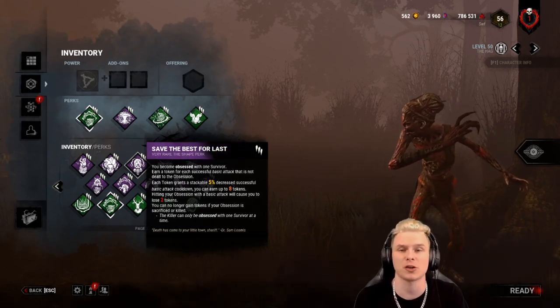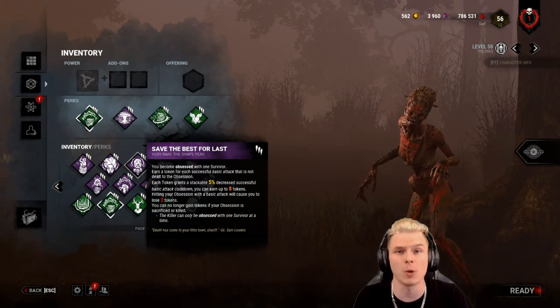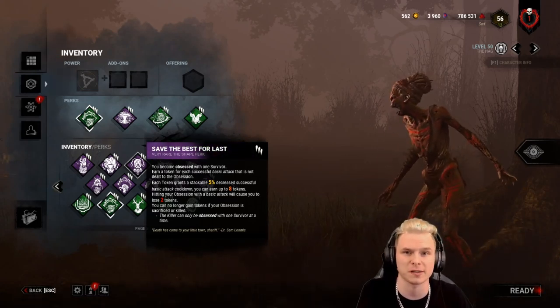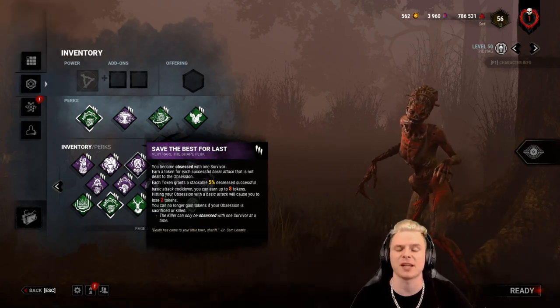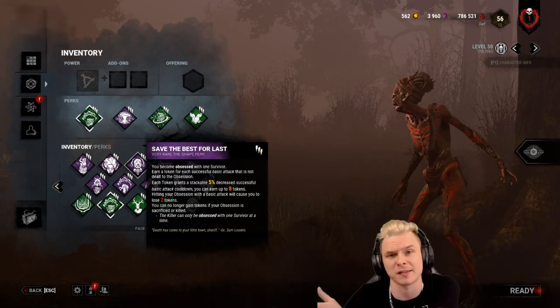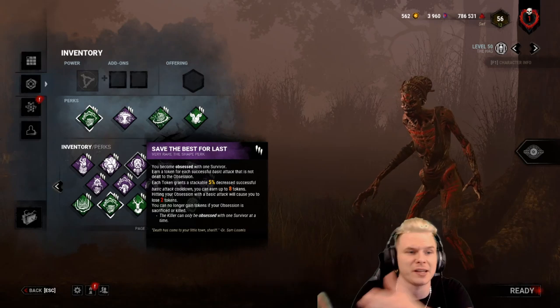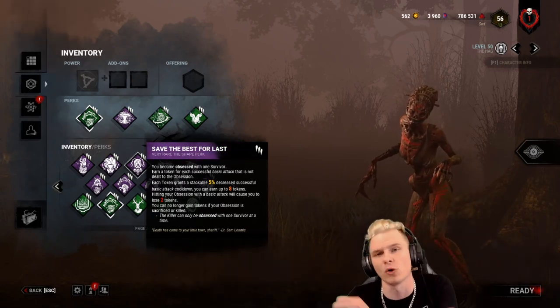Then I will recover off the seven on the next attack. If I have eight stacks of Save the Best for Last and I hit the obsession, I will now have six stacks but recover off eight stacks. Then my next hit will recover off six stacks even though I'll have four stacks left. It's always off the amount of stacks you had before the action was done.